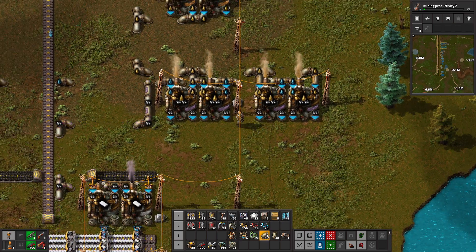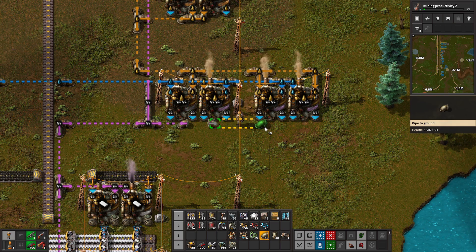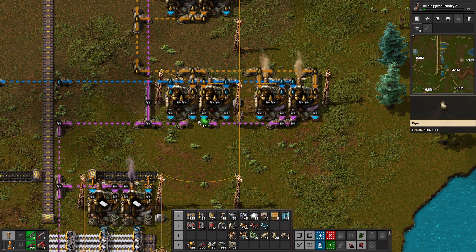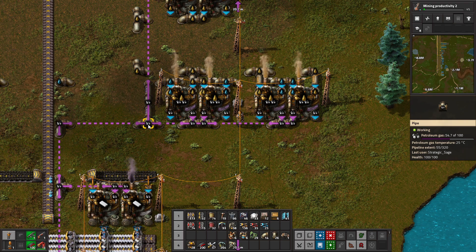Petroleum gas output will of course be hooked back up to the main gas pipe, heading down to the plastic and other consumers. Once that is fully in place, we can see the volume in the petroleum gas pipe rising more quickly.